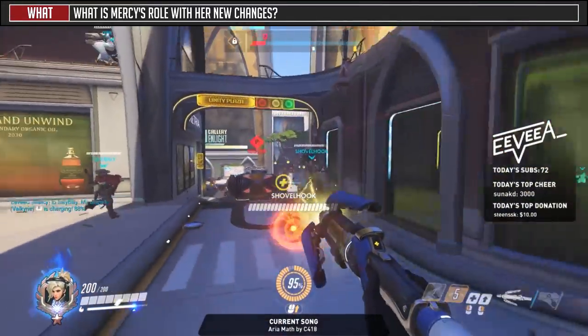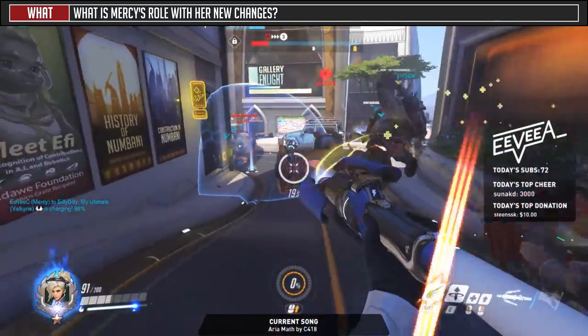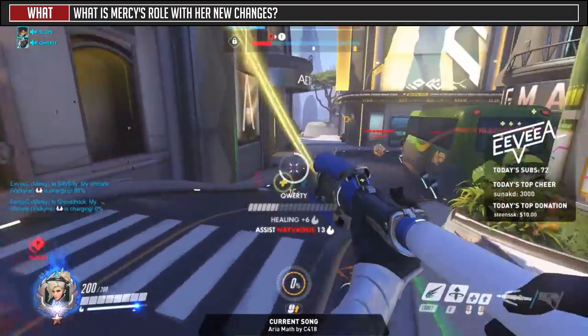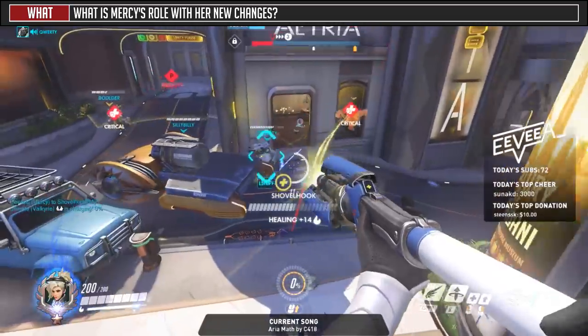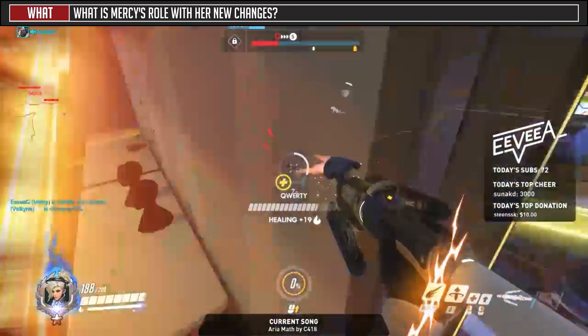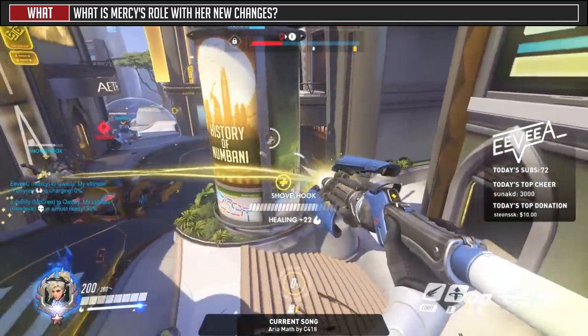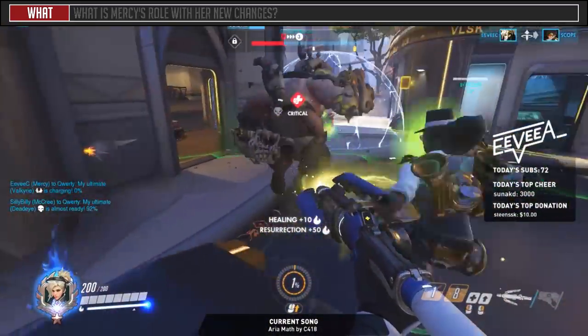For the What questions: what is Mercy's role with her new changes? Similar to the old version, Mercy 2.0 is still a primary healer and arguably even better at doing this job due to her new ultimate Valkyrie, giving her chain healing on anybody within 10 meters of your tethered ally. The healing and damage boost is the same and doesn't weaken based on the number of teammates connected. With her new res changes, her role is to assess teamfights on who and when to res for maximal value and tempo.